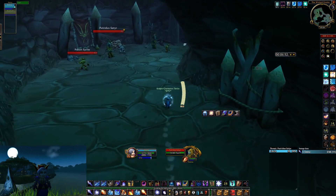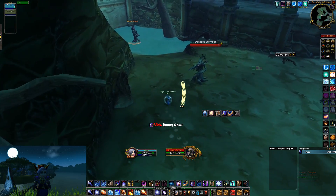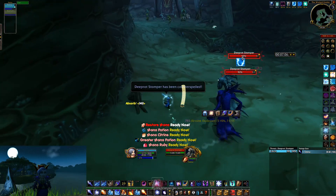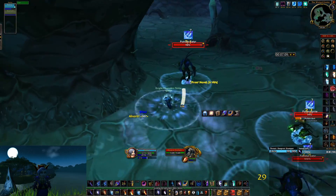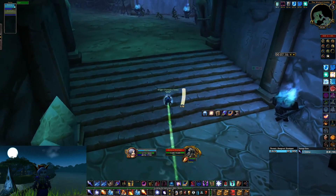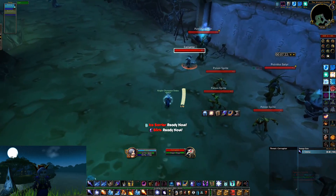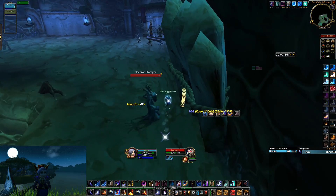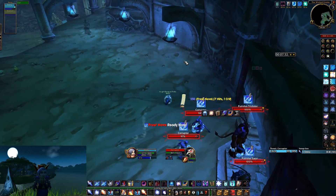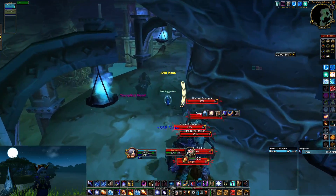Now we're going into this little corner here and we just cast rank 1 Frostbolt on the trees. The two in the middle I pulled with Arcane Explosion, then cast Counterspell on this guy and blink away. Again, you want to take these wide turns — as you can see I'm going all the way around to pull these mobs in the corner. I recommend pulling them with Cone of Cold, blink away. Then this pack here you should pull with Frost Nova to make sure they stack up with all the other mobs. Because of the wide turns, they're all getting stacked up now — it's a really great way to stack them.